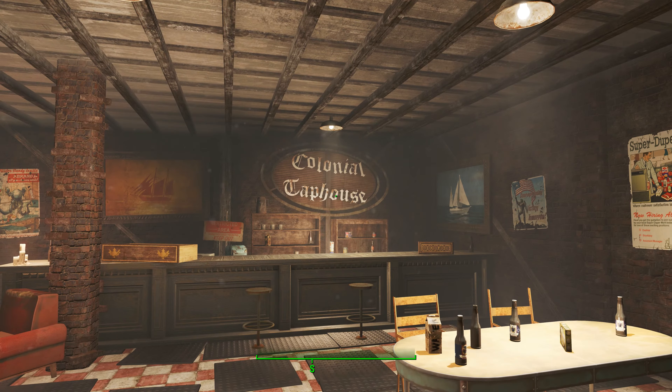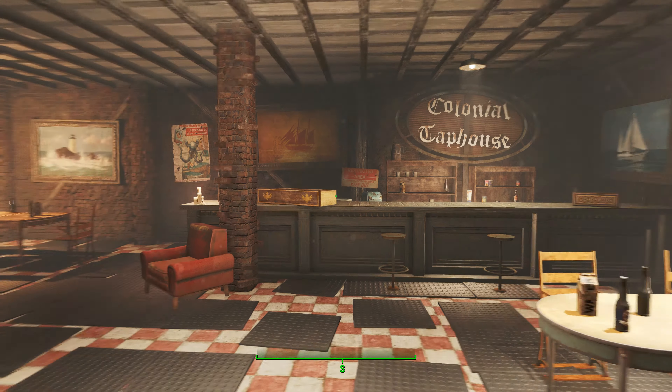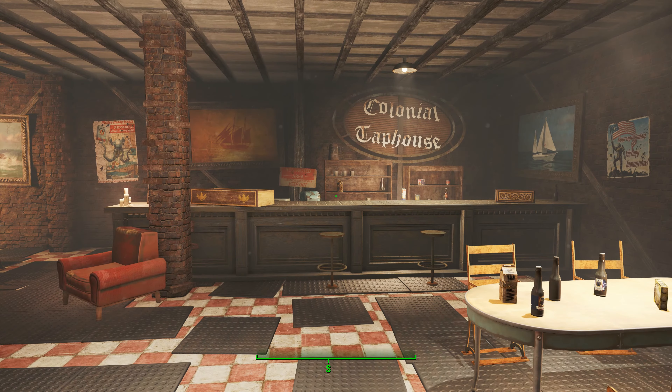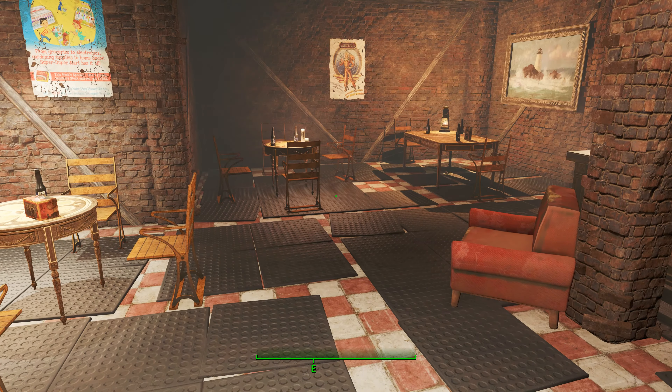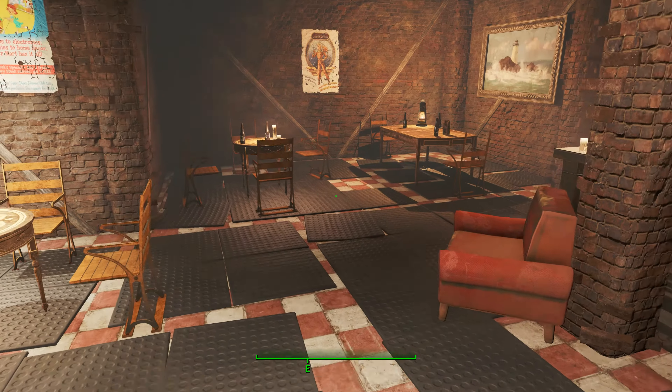So I came back up into the Colonial Tap House where the bartender was now alone — there were no patrons in here — and in speaking with him, I wound up deciding to kill him. And once he's dead, he's no longer in here and the whole place is empty.